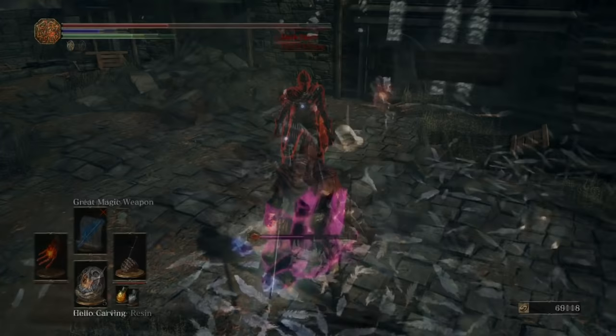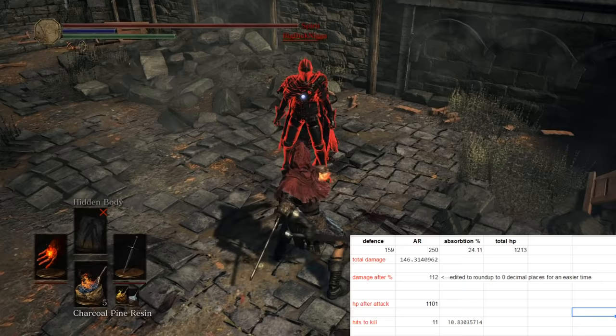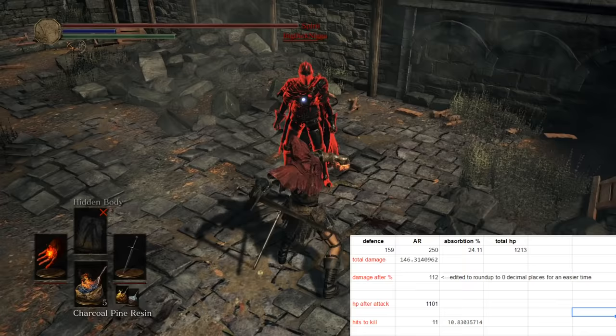So first things first, I'm going to go over how I did the test. Getting the base longsword damage — the longsword is just at 10 Strength, 10 Dex — and we've got his defenses on screen using the damage calculator. As you can see, we're doing 111 base damage off the longsword, so any extra damage that we're getting is from the buff itself.